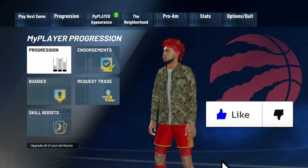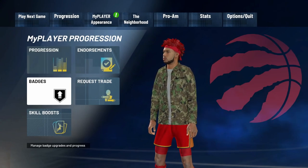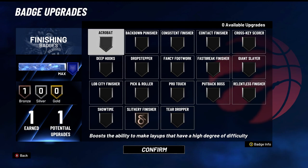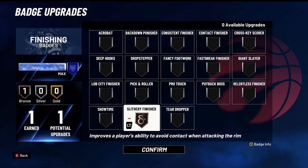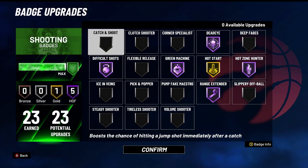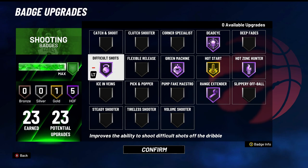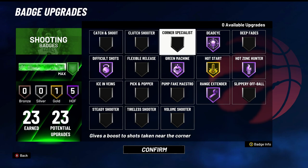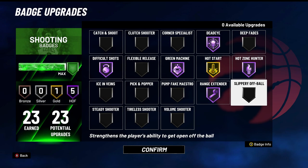We only have one finishing badge, and I decided to go with bronze slithery finisher — if I am going to have to drive to the basket, slithery finisher definitely helps me avoid contact and get to the rim. Some people would go with contact finisher, but I don't think I'm going to be making any contact layups with this build. For shooting badges, we have 23 shooting badges. There are decent ones like flexible release, corner specialist, clutch shooter, catch and shoot, volume shooter, tireless shooter, and slippery off ball this year.